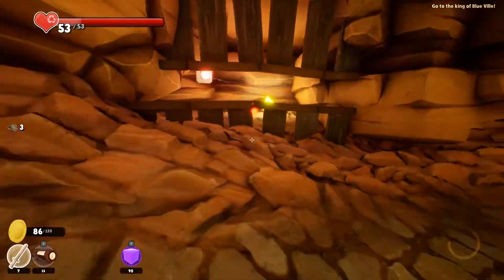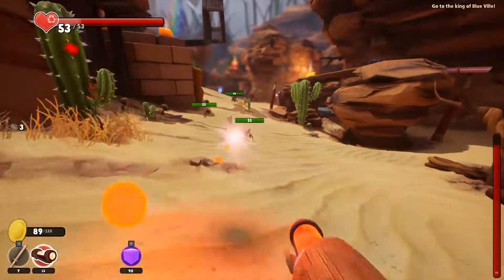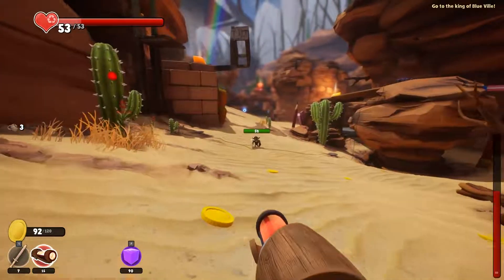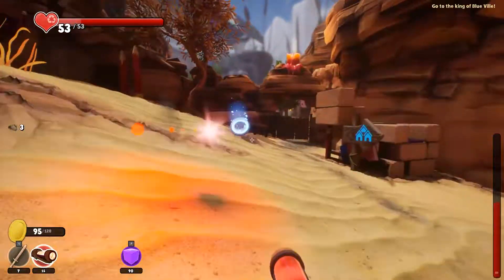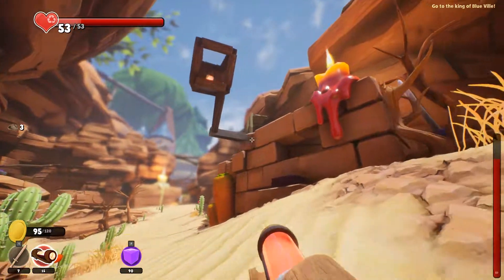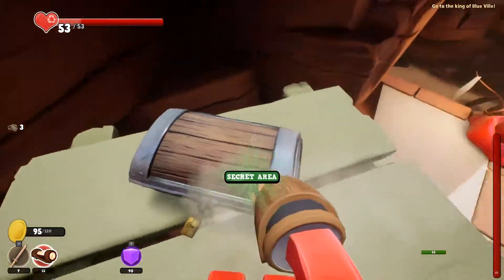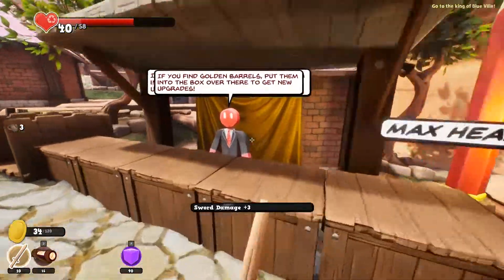I'm just curious what this map is. My bullet hit him, but wow — that's so much easier to kill stuff with. What is this? Max health five. Nice. More damage. Nice.